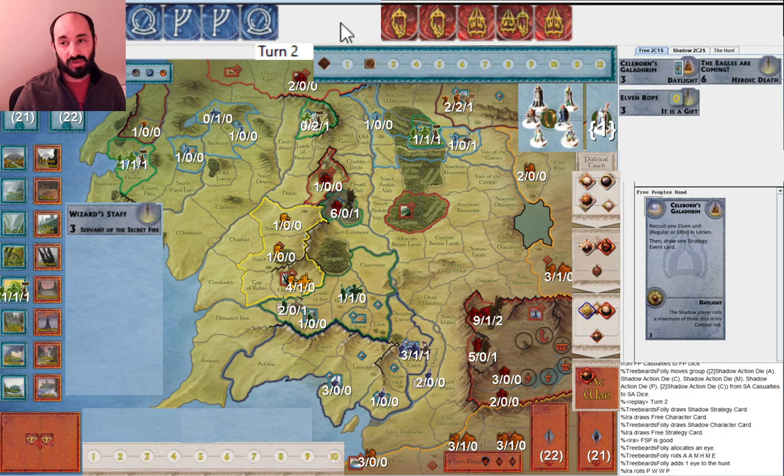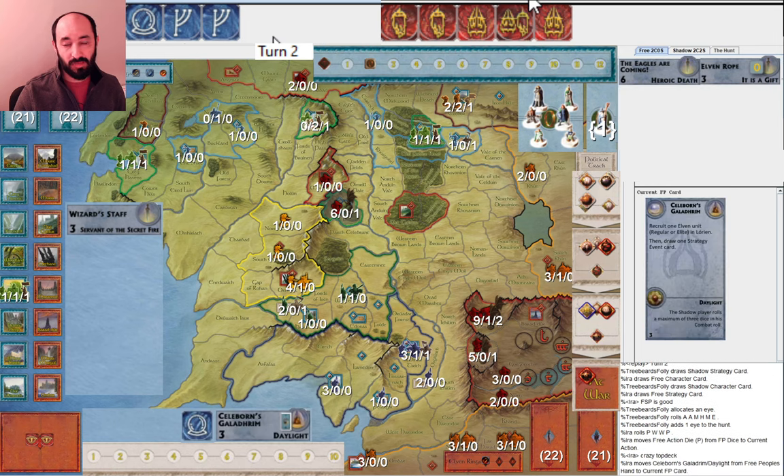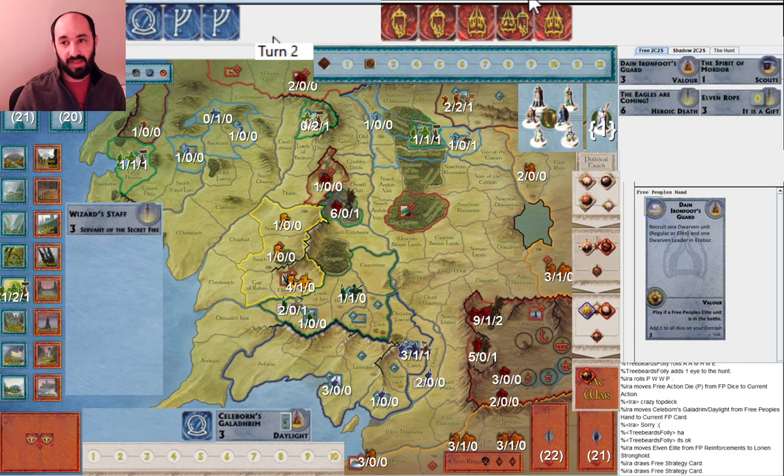I draw again — this is just a beautiful roll, because I have plenty of cards to play with Gandalf, and I'm going to move a couple times. I get Celeborn's Galadrym. I apologize to my opponent because that's just ridiculous luck. I draw two cards — happy to see Dain Ironfoot's Guard and happy to see Scouts. That can be very useful.